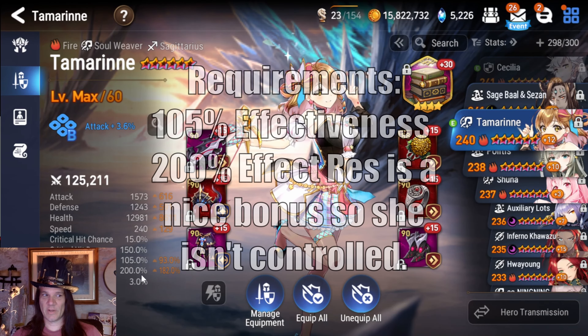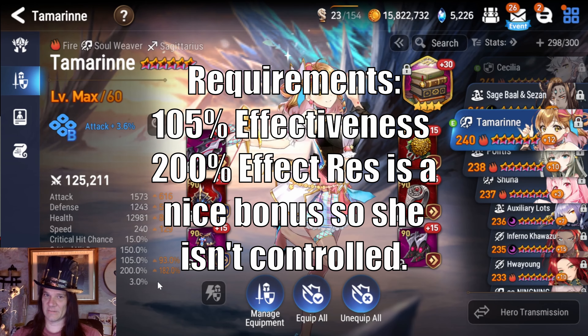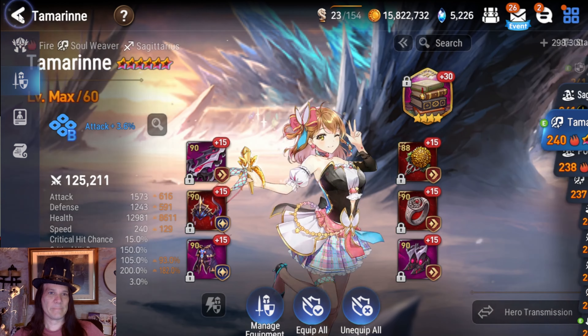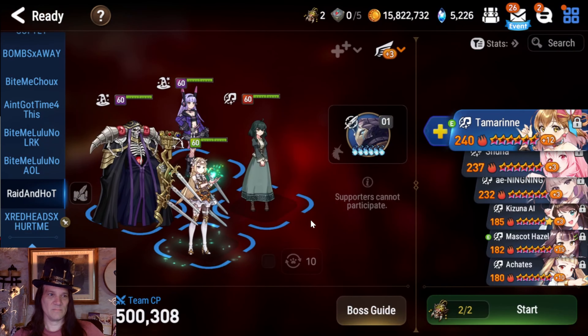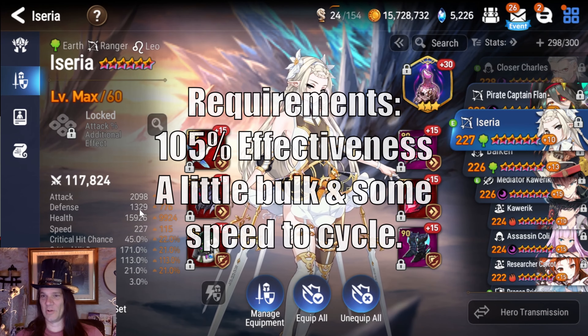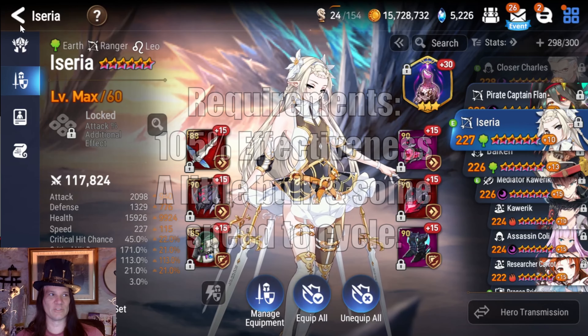Tamarin — in a perfect world you want her to have 200 effect resistance so that she doesn't get silenced. The last thing you want is for your Tam to be wearing a silence when she's trying to use her S2 skill. You can supplement that with an artifact that gives ER if you can't quite get there on your own. 105 effectiveness is the target so that you can strip. If this means she's going to be softer or slower, that's fine — you don't need speed tuning or damage. 105 effectiveness and a little bit of bulk is all she needs. I have her on Candlestick to cycle her skills.